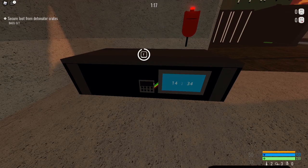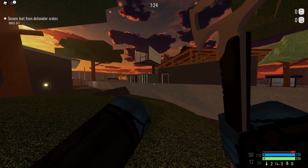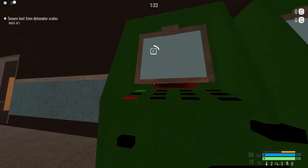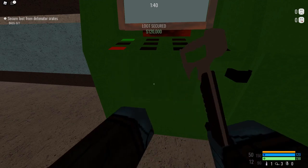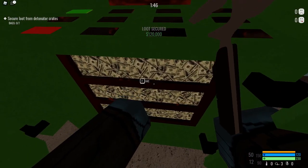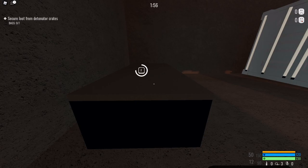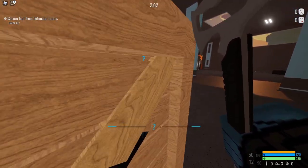Just defuse these — do that nice and quick. There are a few in here. And here's where the ECM jammers come in handy. You want to get these open. Now I've got those. Defuse this one. There are a lot of guards that patrol this area, so you've got to be pretty careful.